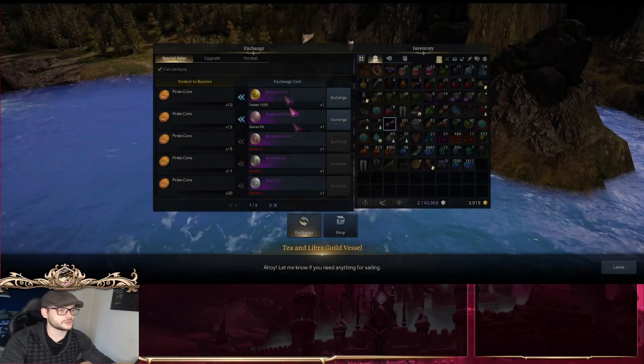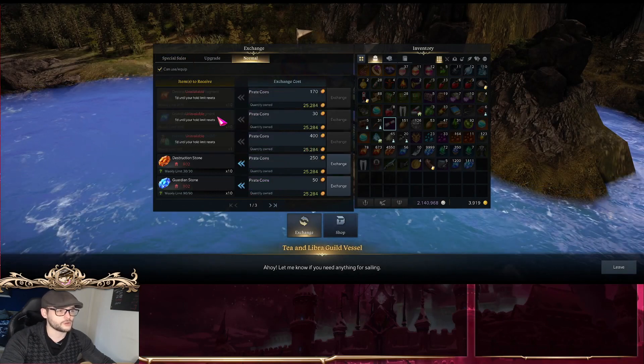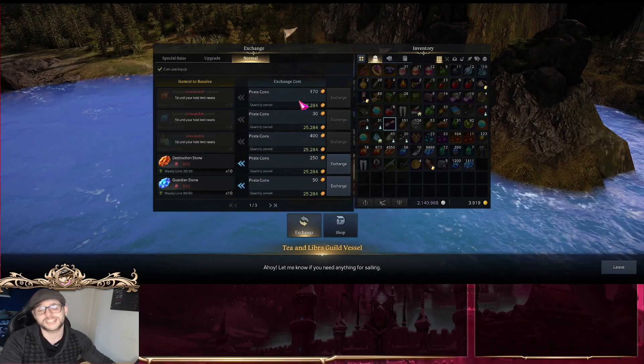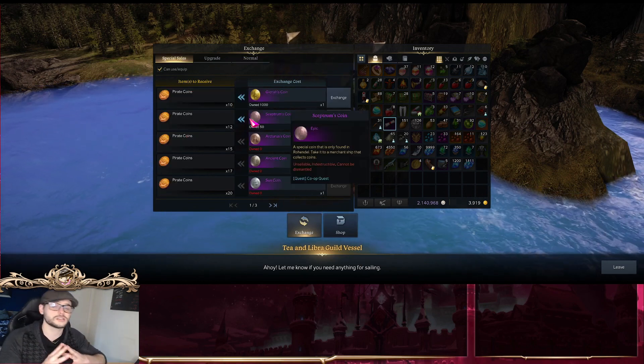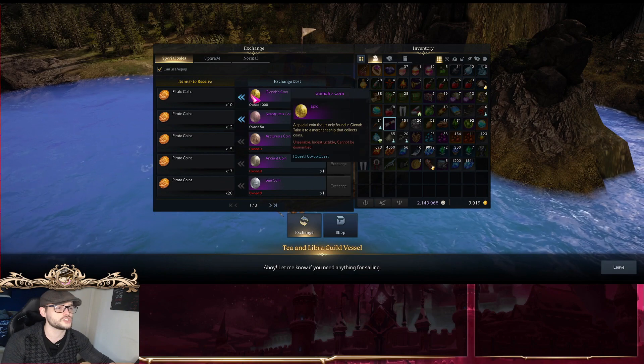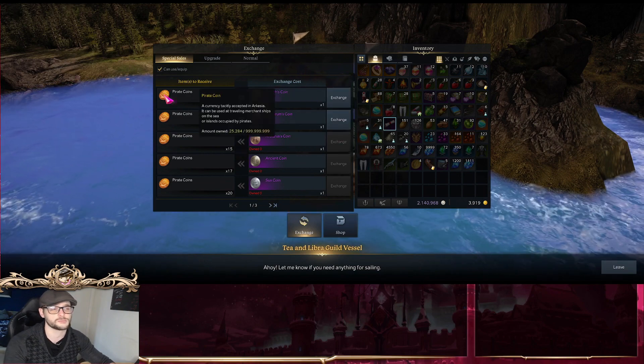But not only that — once you go to the Normal tab over here, Pyrocoins can be exchanged for upgrading stones as well. If you don't have enough Pyrocoins, don't worry. The quest list I just showed you will give you Gina stones, which can then be transferred into Pyrocoins altogether.